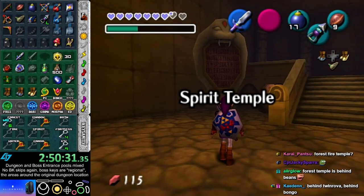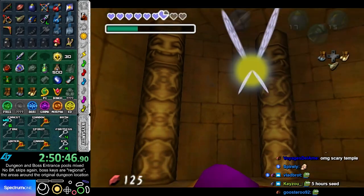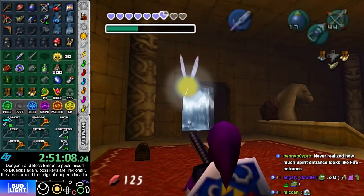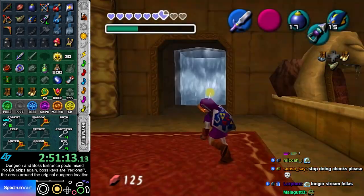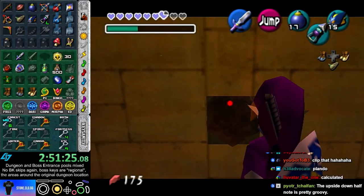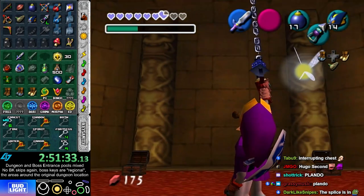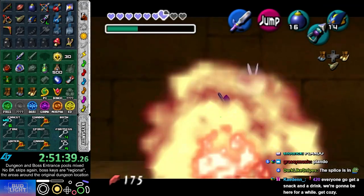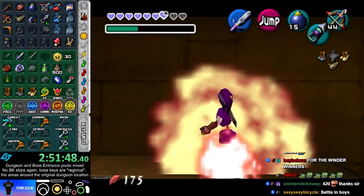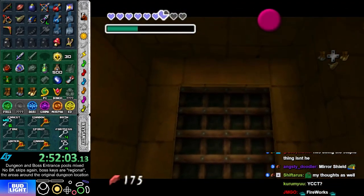Spirit. Okay, we got a while. Requiem. So here's the deal with how this is going to work out. The only two dungeons I have access to that can lead to another dungeon are here in Spirit and Fire. But I know Fire is a boss, so it can't be Fire. So I basically had to find Spirit Boss Key. And then Spirit Boss Key likely leads to either Shadow or Forest. And then whichever one it is leads to the other one of Shadow or Forest. And then it probably ends with GTG, because I haven't found GTG yet. But thankfully, I found Spirit Boss Key very quickly.